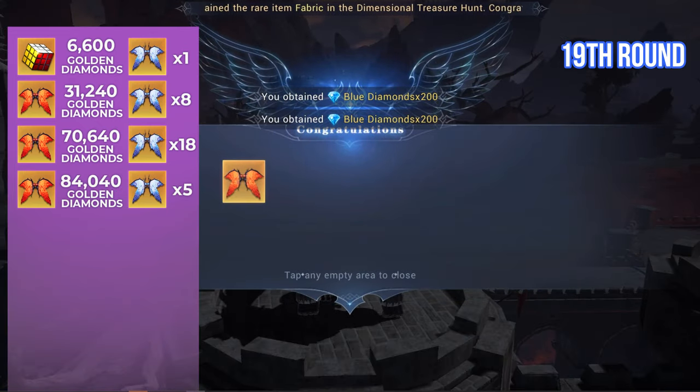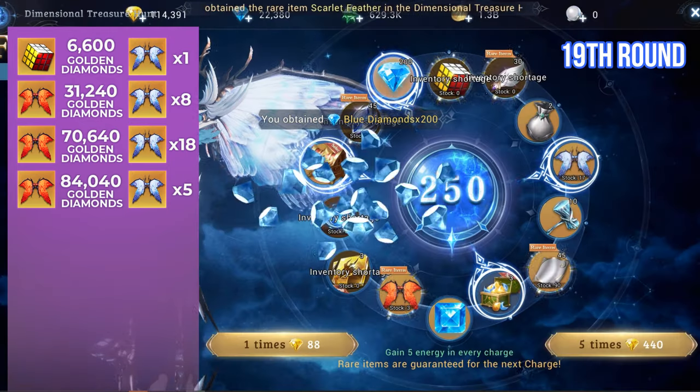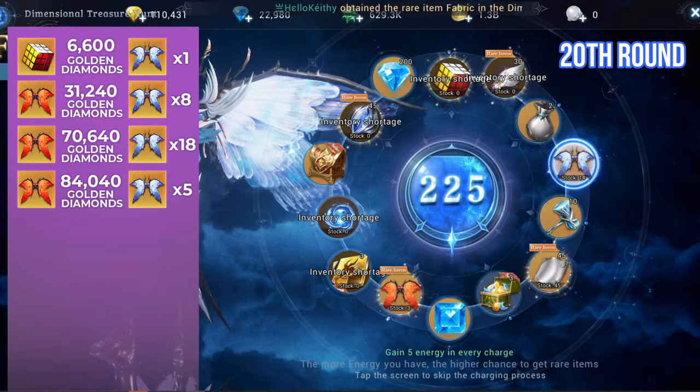On the 19th round of the guaranteed rare draw, I got the 3rd duplicate of the Scarlet Feather wing. This time I managed to get 5 wing shards. The overall amount spent is 84,040 Golden Diamonds. Let's continue the draw.